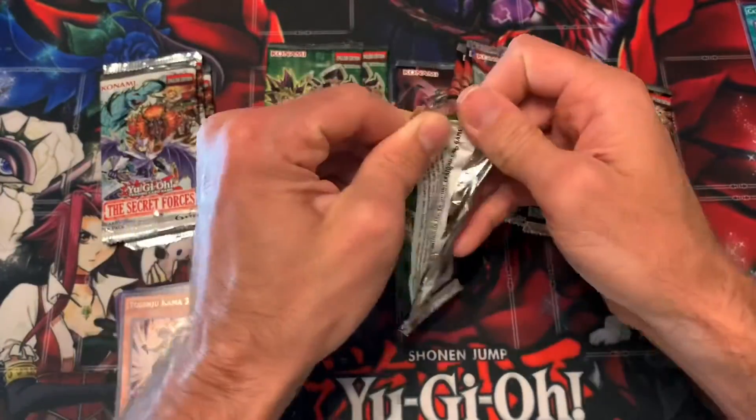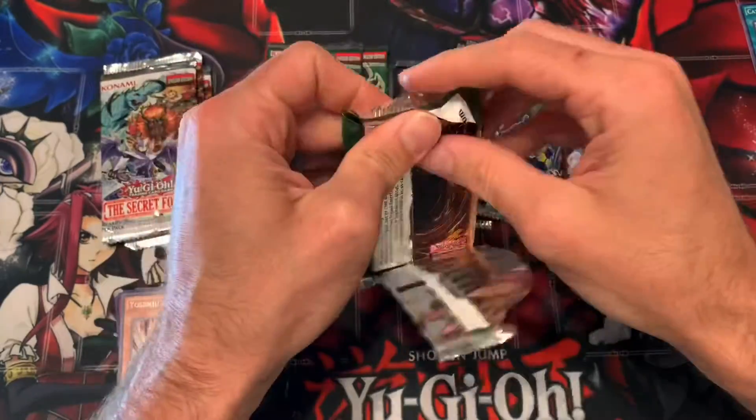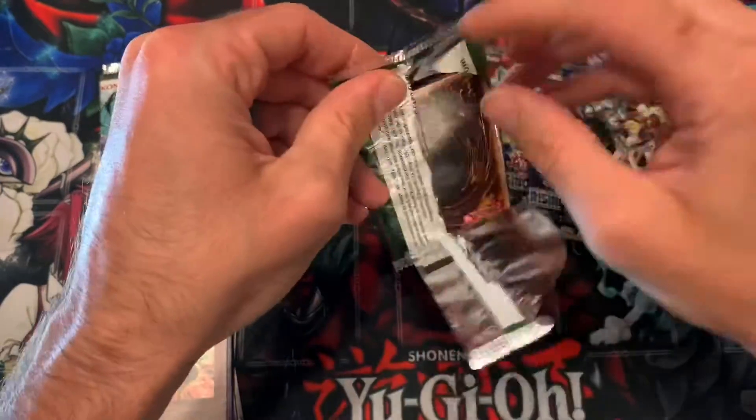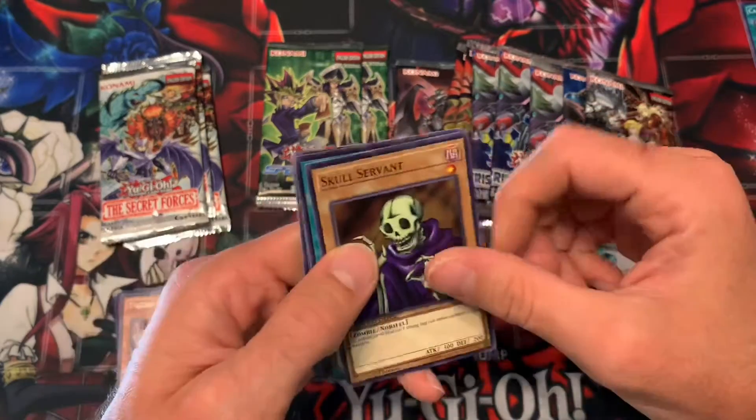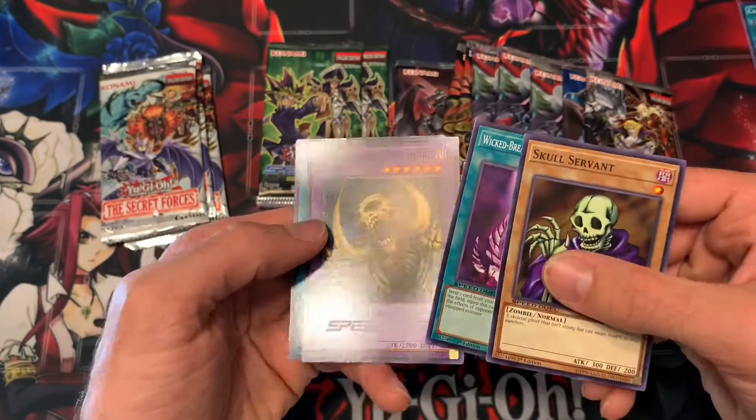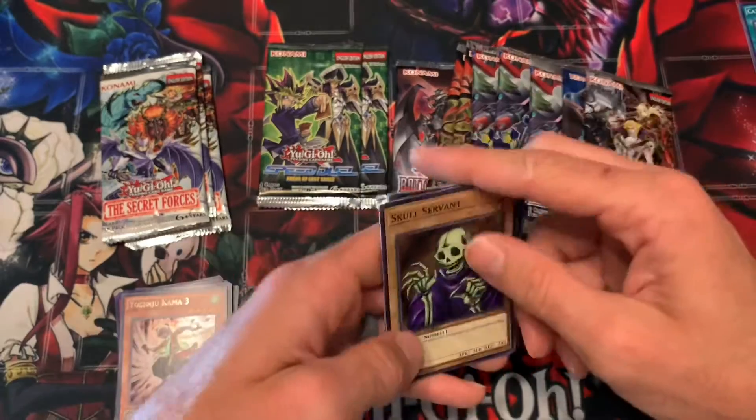Let's go to a Speed Duel pack and see if we can get a foil. Let's see if we get Sphere Kuriboh - that'd be really cool. Skull Servant... I don't even remember what's in that set, and I bought a bunch of those. Mammoth - and nothing.